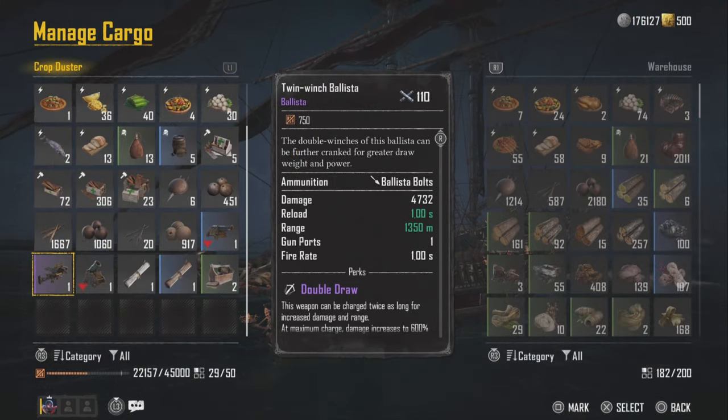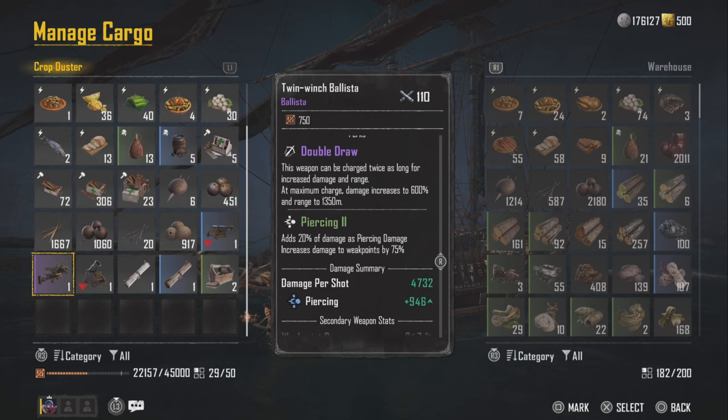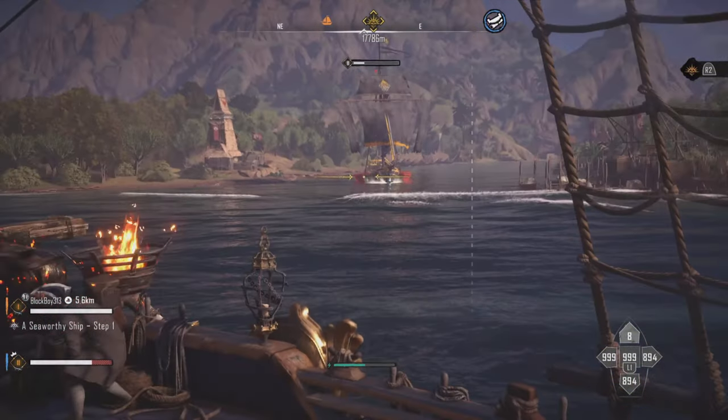This is a ballista weapon, which means you can snipe with it, and the damage is pretty good. It has a double draw — the weapon can be charged twice as long for increased damage range. At maximum charge, damage is increased by 600 percent. We also have Piercing 2, which has 20% of fixing damage, and increased damage to weak points by 75 percent.